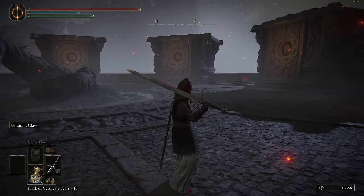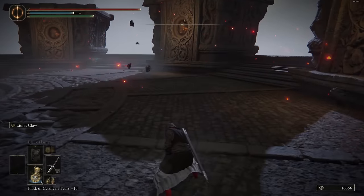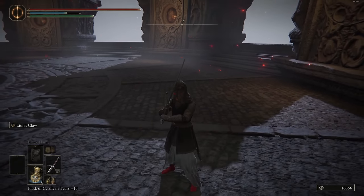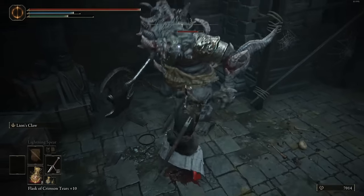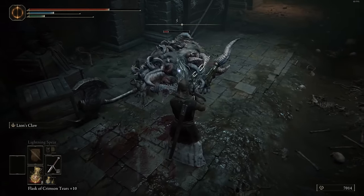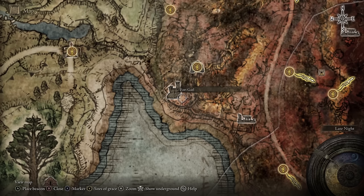Here we have Lion's Claw. This one can be used on swords, axes, and hammers — not including smaller base weapons or thrusting swords. You do a pull, an Artorias-style flip and slam, which does a lot of damage consuming 20 FP. You get a lot of hyper armor during the animation, the damage is immense, and the poise and stagger damage is actually insane. Definitely recommend using this — it's one of the better ones, especially because you can use it on most weapons. As to where you find it — roughly early to mid game, at Fort Gael, guarded by a lion guardian enemy. Just kill it and it drops.